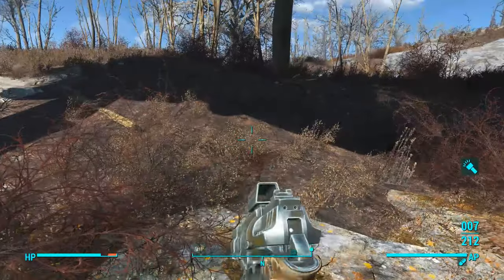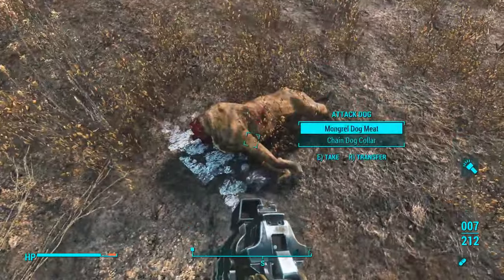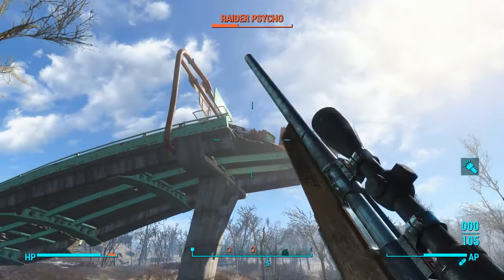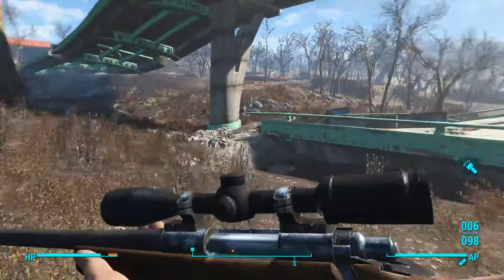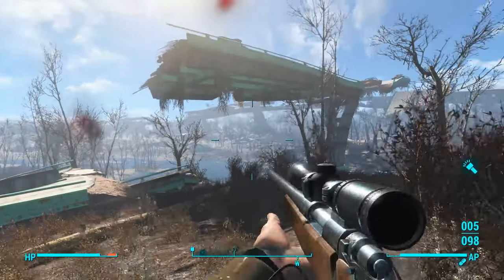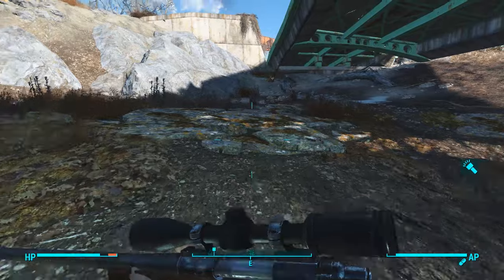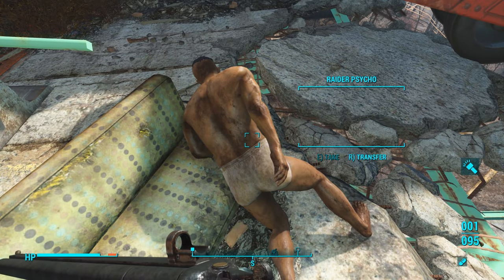Cool, just steal all this guy's stuff. What'd you find, Dogmeat? A dog, and you killed it - oh that's so sweet, I love you Dogmeat. There he is. Raider psycho - we got the hit but it didn't work, gotta get another one. Oh, no bats, just pure skill! Oh snap, on fire today! Can I get up there? Yeah I think I can. Let's go see what's up there and then we'll be back on our way. Whole bunch of stuff on this guy to sell away - he's got some nice weapons.